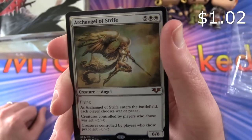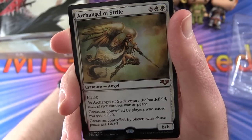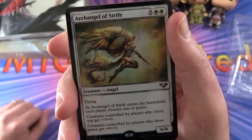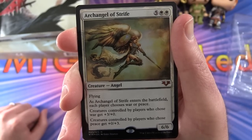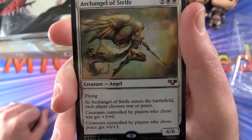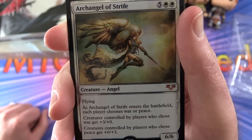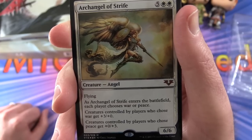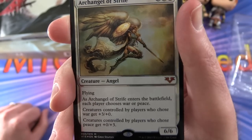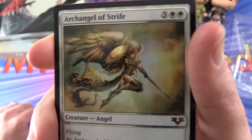Next we have Archangel of Strife: Creature Angel — not legendary, interestingly — 6/6 for seven mana with flying. As Archangel of Strife enters the battlefield, each player chooses war or peace. Creatures controlled by players who chose war get +3/+0, and creatures controlled by players who chose peace get +0/+3. So it's either bumping up the power or the toughness. Very cool — I like the shield there.